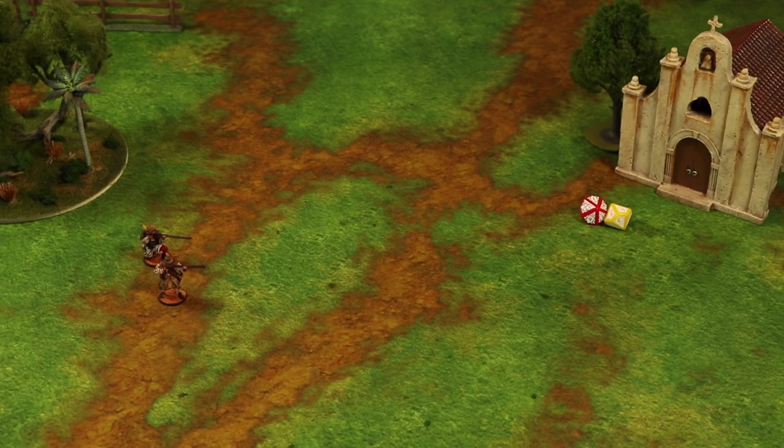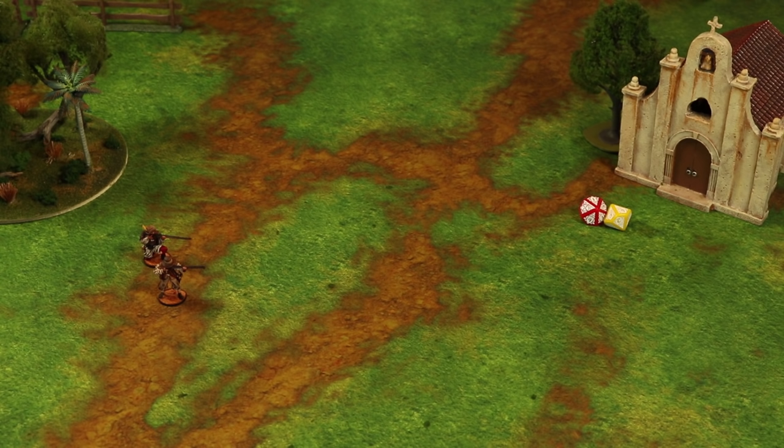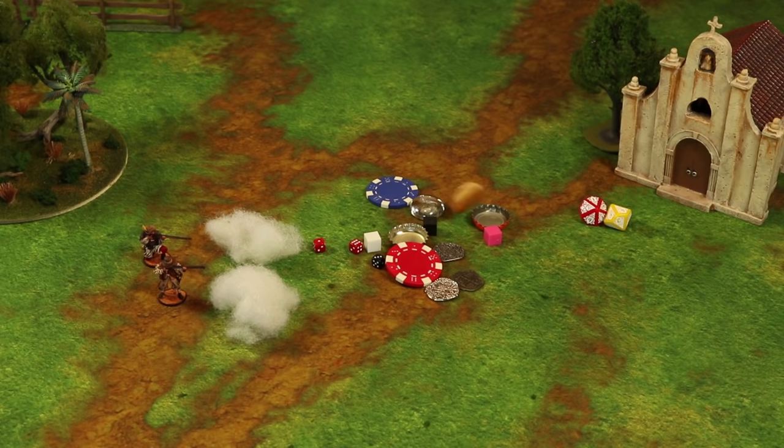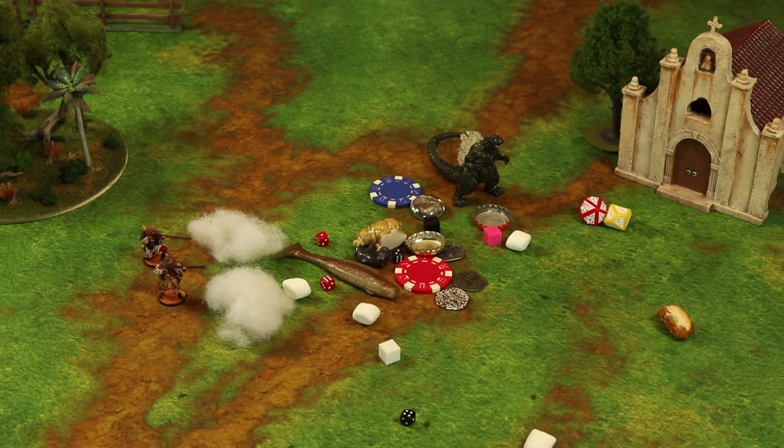Players will need several markers that track various effects throughout the game, such as fatigue, reloads, and ship critical damage. Any markers can be used — some examples are dice, tokens, polyfill smoke, or whatever you have lying around the house: poker chips, colored cubes, bottle caps, glass beads, pretzels, mini marshmallows, mini hippos, bass fishing lures, kaiju, throwing stars.